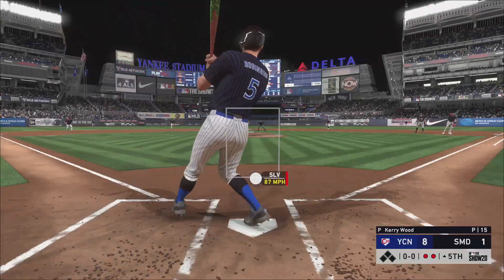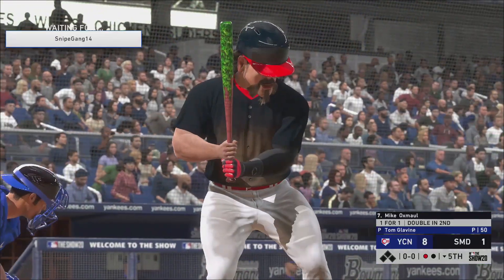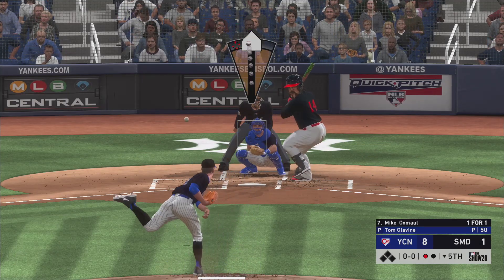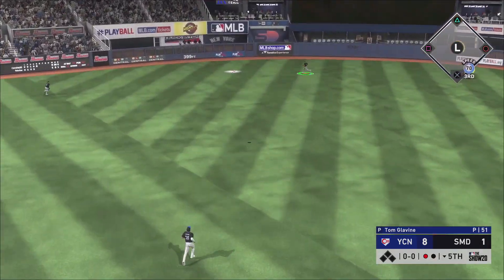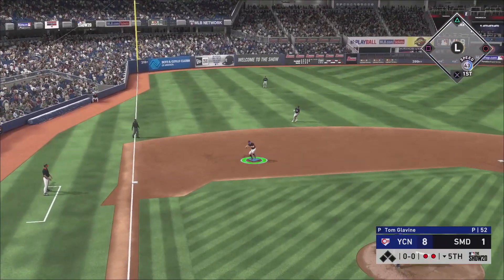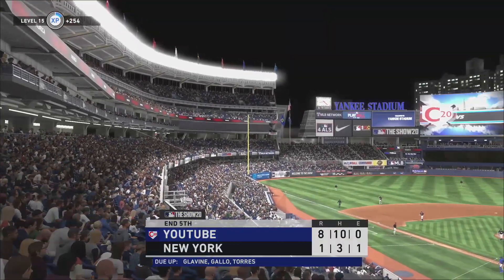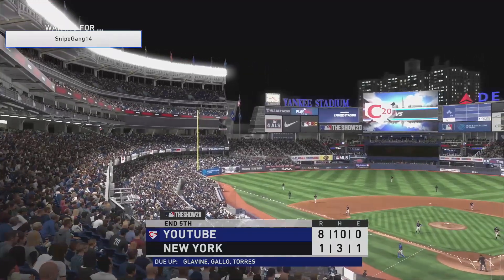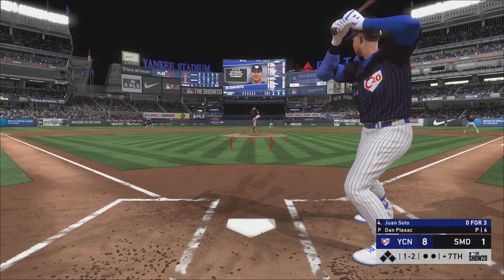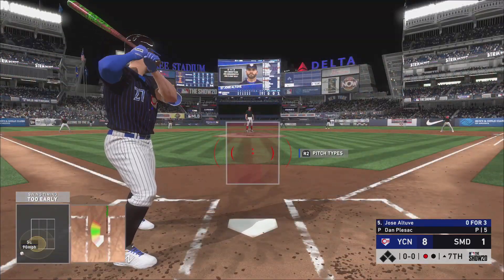Nope, not at all. Swing and a miss — perfectly dotted fastball up and in. He's back for revenge! He almost got it but Gallo's gonna be able to get that one easily. That'll be it — five beautiful innings so far for Glavine, one run, two or three hits, and I think he's got four or five strikeouts too. Okay, this is my first time facing Pleasac and I gotta be honest, he seems a little nasty. That looked like it was in the zone and then it was just gone.